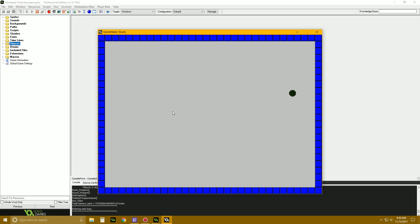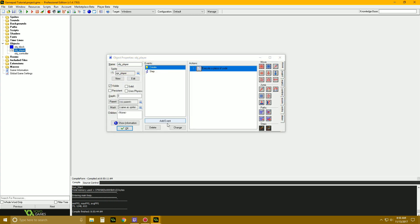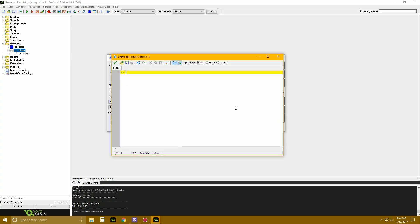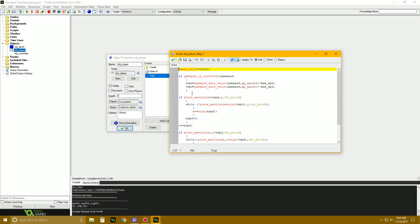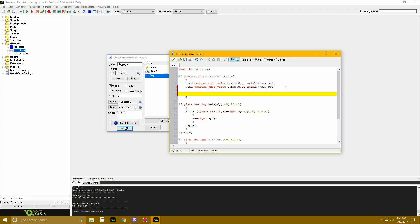Now one thing we're going to do is make a dash — when we press A. Just to show some button presses. So we're going to make an alarm — alarm 0. We'll put some code in there: end_alarm. That's all we need. So then at the end here, if gamepad_is_connected, we can say if gamepad_button_check_pressed(gamepad, gp_face1), alarm[0] = 30. We're going to make a pretty quick dash.